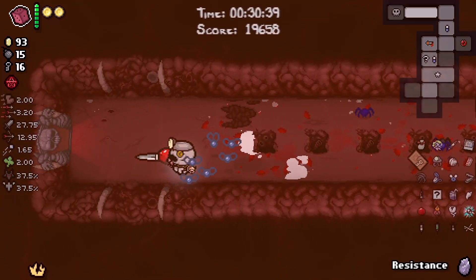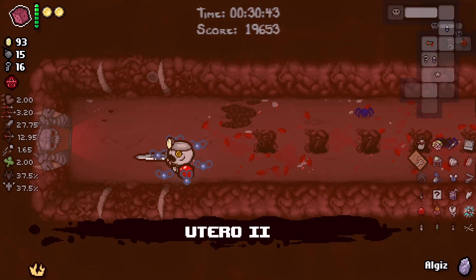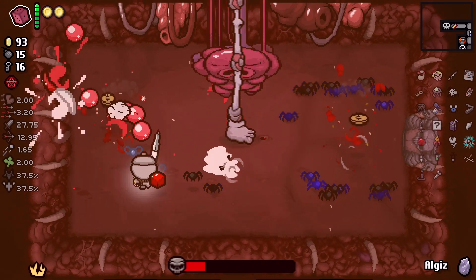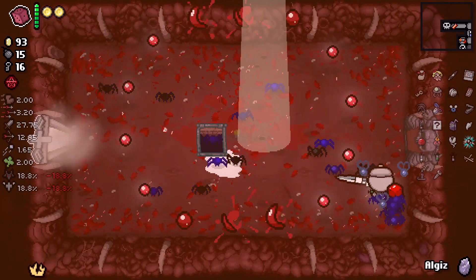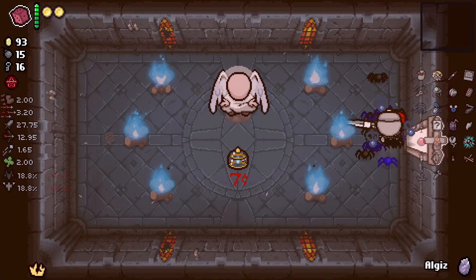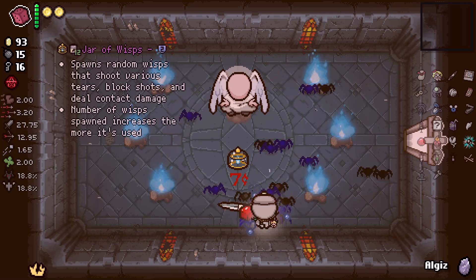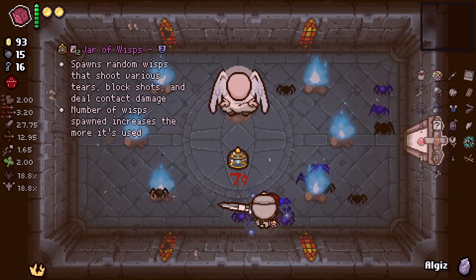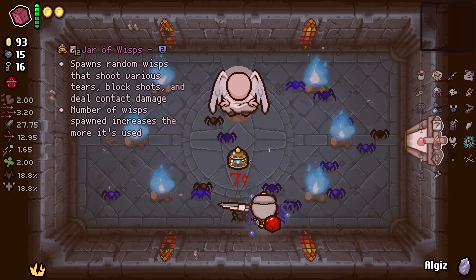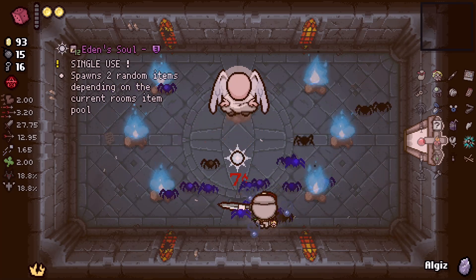Donation machine — we're at It Lives. We found our pathway, which is good. Killed it before the second set of eyes came out. We got an angel deal as well. It spawns a random wisp that shoots various Tears, blocks shots, contact damage — okay so this is kind of like the eaten soul. I'm gonna re-roll this.